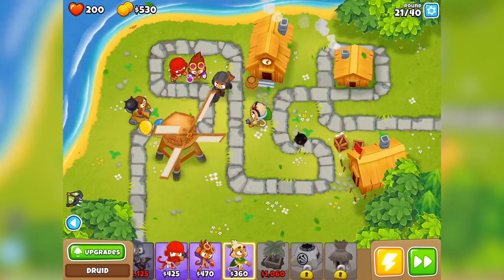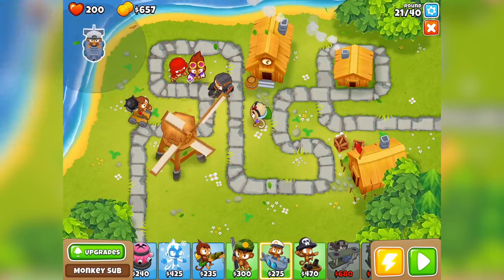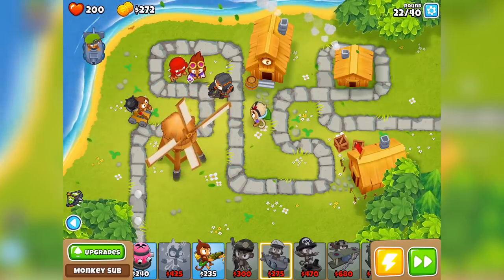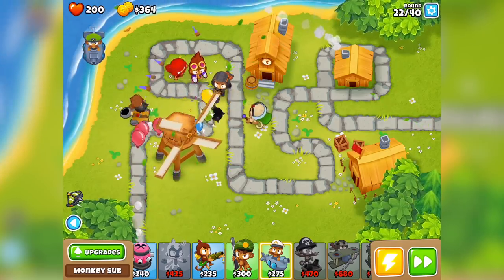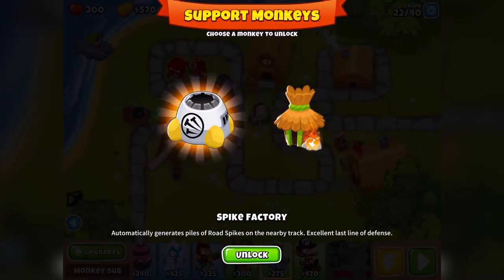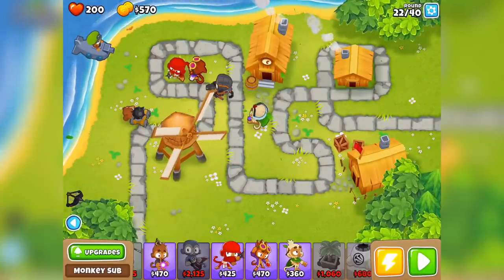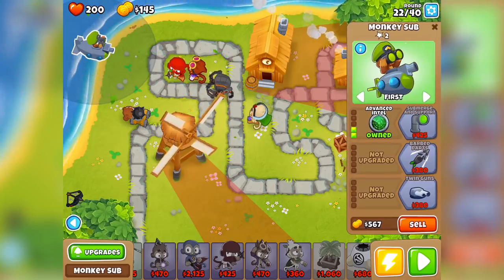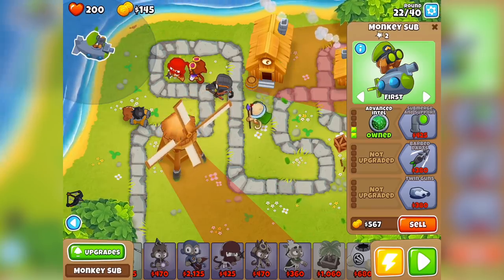Let's bring out a submarine and put him up there, because we're going to get advanced intel so it's not too much of an issue. Level up - 24! We can either unlock the spike factory or the monkey village - I've got to go with the spike factory. Advanced intel gives you a really nice view of what it can and can't see. From the position I put it in, it can see most of the map - it just can't see this final corner.